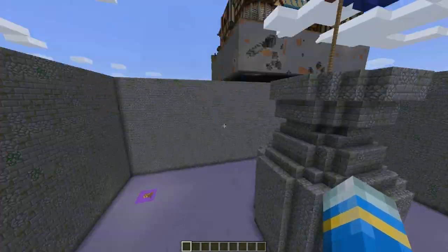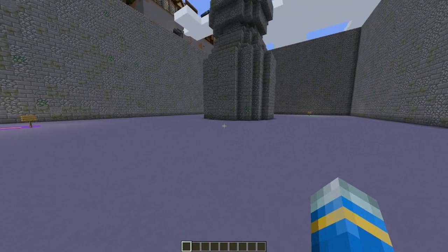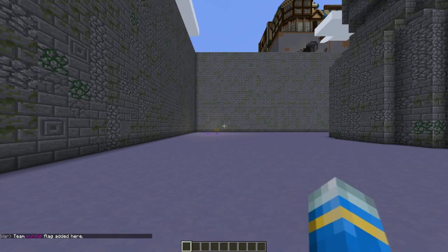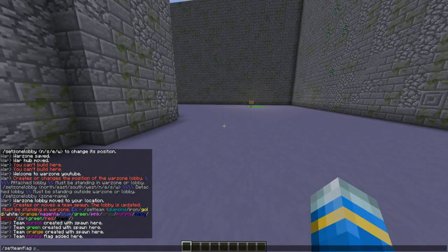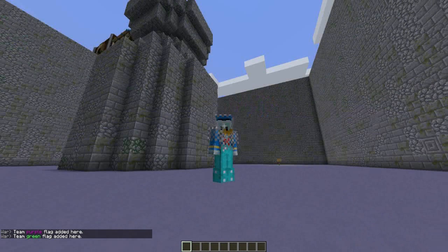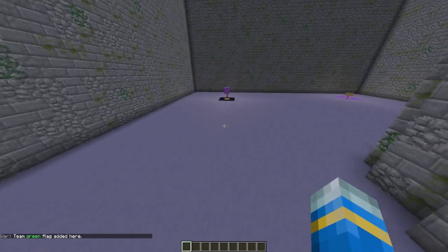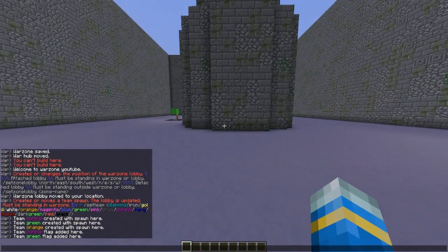We need to set flags, so we can do 'set team flag' followed by the team color — so 'purple' — and that will set a flag there. We can set a green one too. These flags have to be captured by the enemy. Give it a few seconds and it will pop up — yeah, there it is.